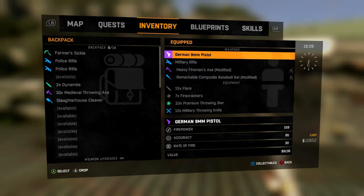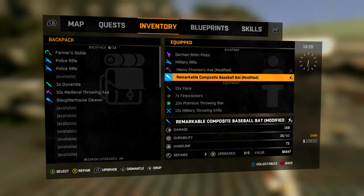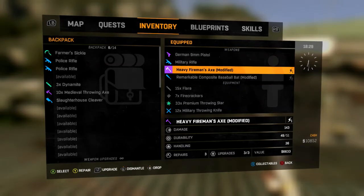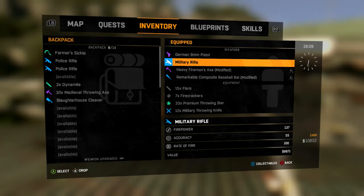A lot of the enemies that you'll fight in this game that are humans tend to have guns and throwing knives. As for zombies, I would use the melee weapons and don't forget to upgrade, because one thing that I've learned is you can only repair your weapons a few times. Now as for guns, you don't ever have to worry about them — they won't ever break down on you.